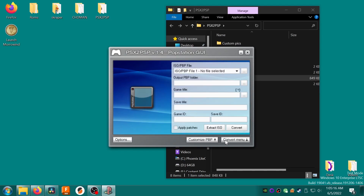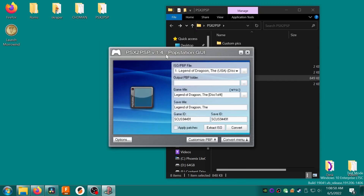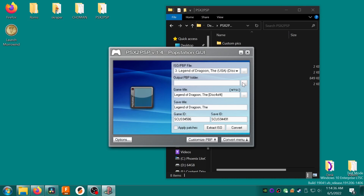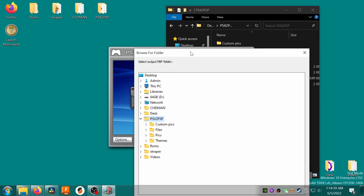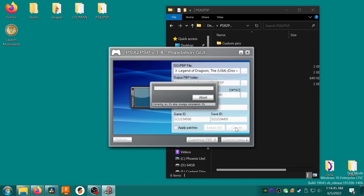All we need is the Convert menu, so go ahead and open it. Click the three dots next to the top box that says ISO/PBP File 1, then browse to the first disc of your multi-disc game. I'm using Legend of Dragoon, which has four discs in total. Select the file for your first disc, which is probably a .bin file, but note the program also lets you select ISO, IMG, or PBP files. Click the small down arrow next to the game title and select ISO/PBP File 2, click the three dots again and select disc 2. Repeat this process for any additional discs, then click the three dots next to the output PBP folder and click Convert, ignoring everything else in the list.